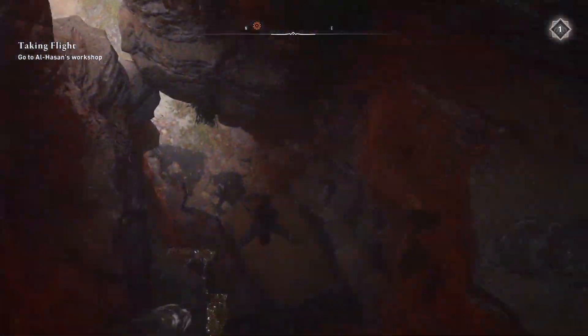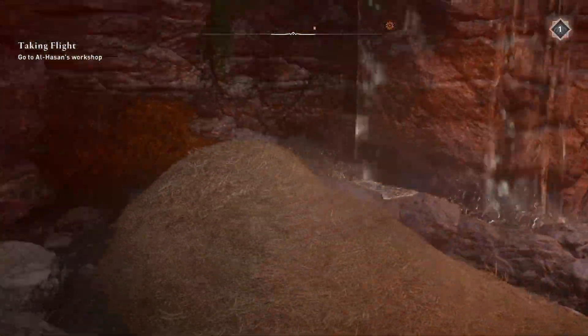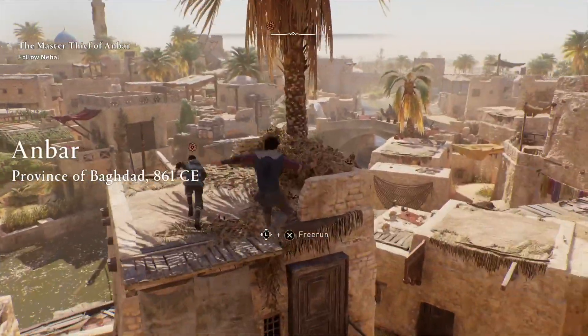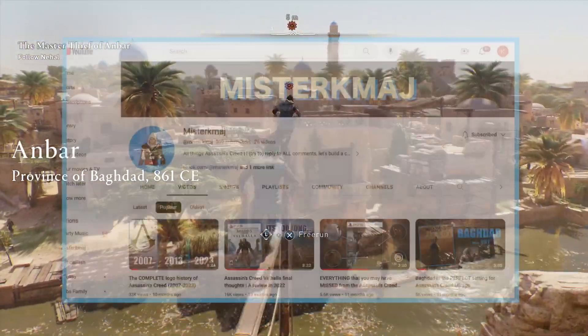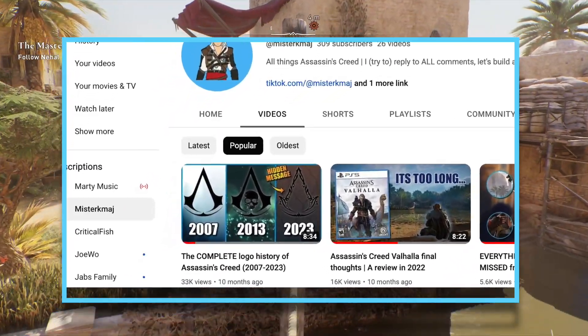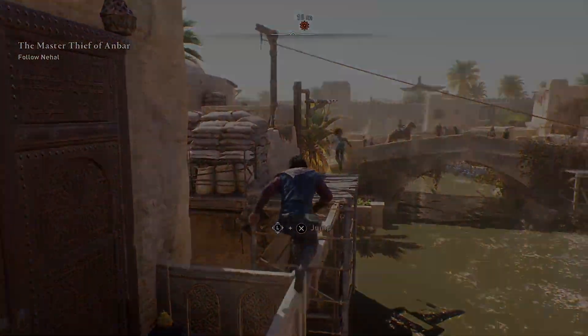I've decided to dive into Mirage and compare it to another game in the series, Assassin's Creed Black Flag, just to see how helpful the Line of Sight feature is. If you enjoy this video and other Assassin's Creed comparisons, subscribe to the channel and check out one of my previous videos where I compared all of the logos in Assassin's Creed history — I'll leave the link at the end of this video.